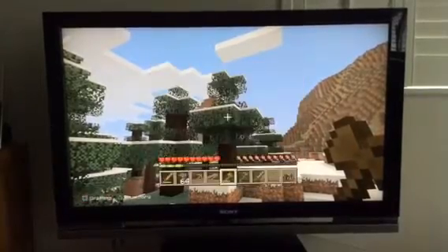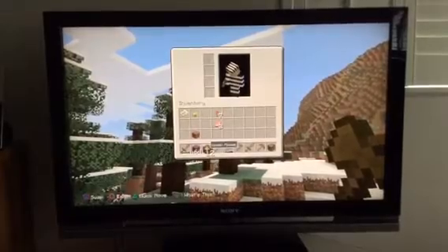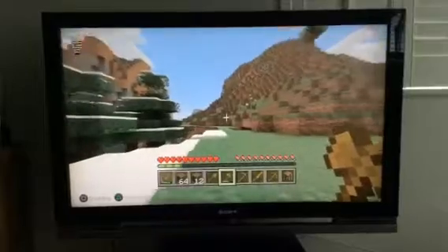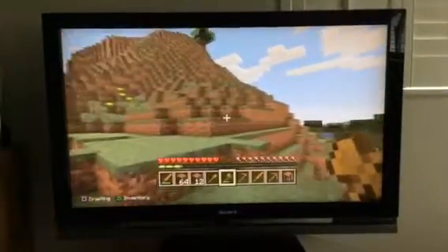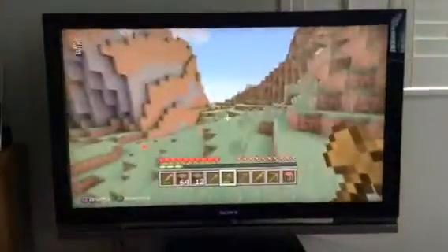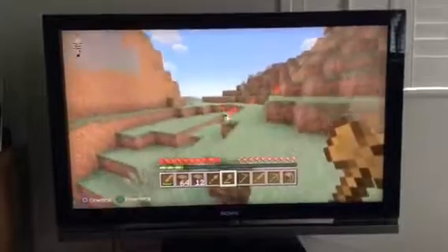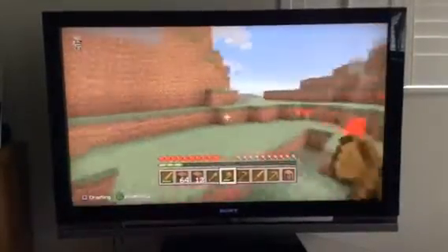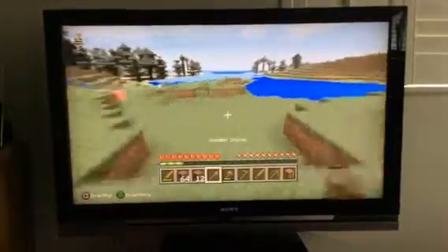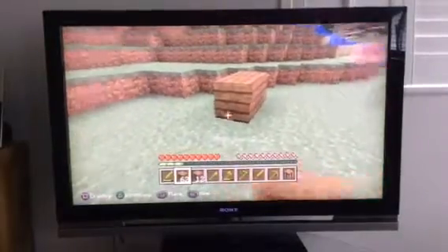Oh my god, I've got an overstacked inventory — that is better than nothing! Okay, now let's find a flat area. Oh, that was good — I missed that. A flat area — not just any flat area. This is quite flat. Let's start building here.